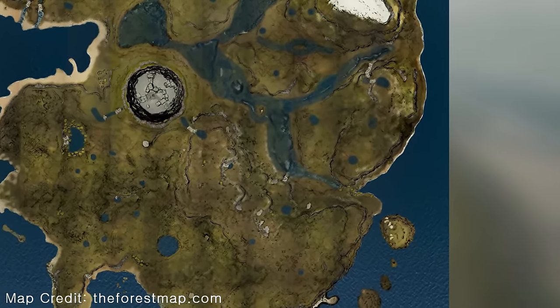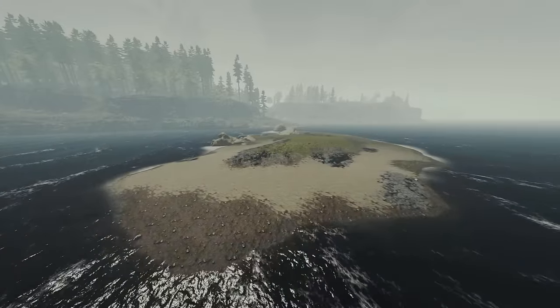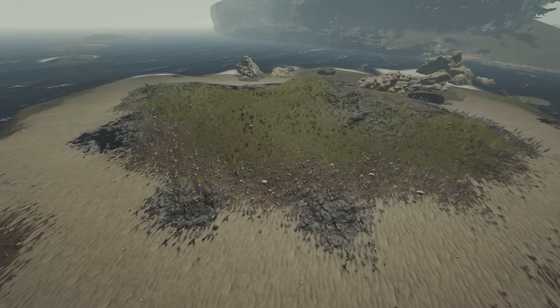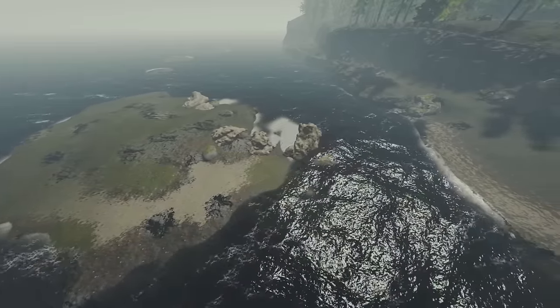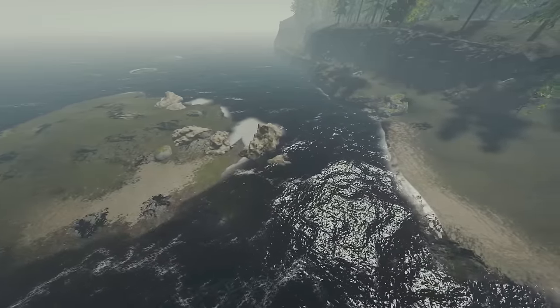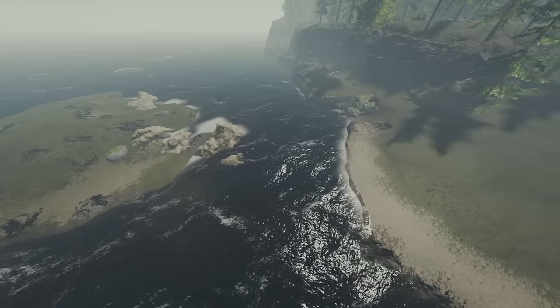Now on to the second to last location, we have the largest island in the game. I was quite hesitant to include this because getting logs here is going to be a real challenge. You'll have to set up a temporary camp on the mainland and then build the bridge across and then use log sleds. But as soon as you've got that bridge set up and you've got your defences set up, you're not going to be bothered by cannibals once you're on that main island, which is one of the reasons I've included it in this list.